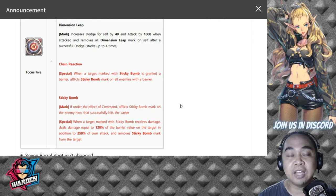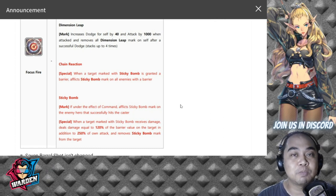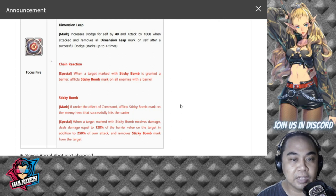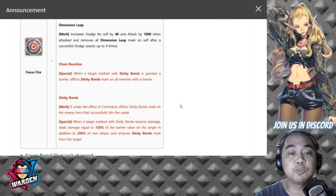Sticky Bomb requires Ruddy's command effect to trigger. If under the effect of command, it afflicts a Sticky Bomb mark on the hero that has successfully hit the caster — so he has to get hit first. When the target marked with Sticky Bomb receives damage, it deals damage equal to 120% of the barrier value of the target, in addition to 250% of own attack, and removes the Sticky Bomb mark. This is crazy — it increases his damage by a lot.